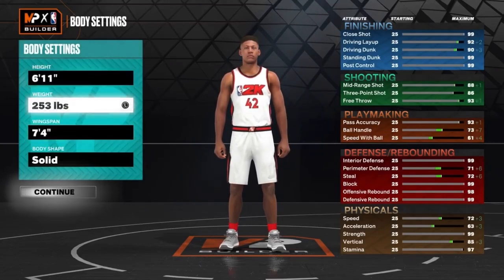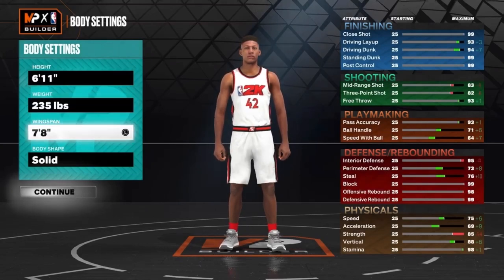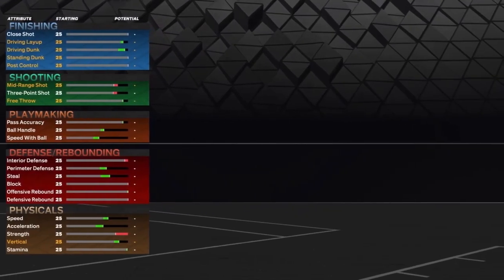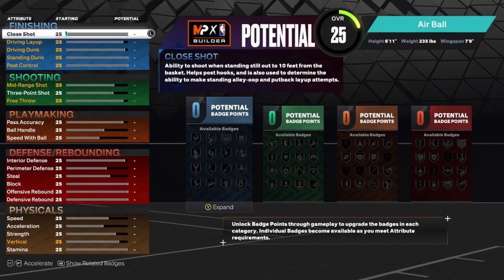So you want to go 6'11 for the height — that is his actual height. For the weight, you want to go 235 pounds. And the wingspan, you want to go ahead and max it out. For the body shape, I'm going to go with Built, just so you don't get bullied around the paint — because if you have Solid or something, then that could happen.